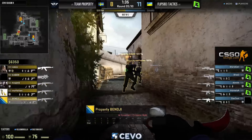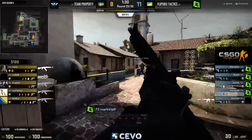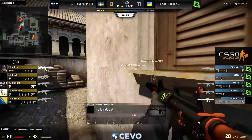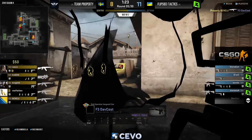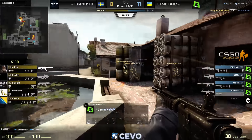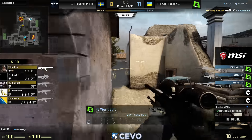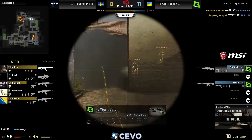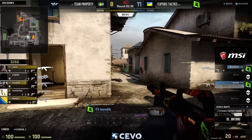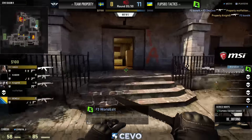Now we're into the first full rifle round on CT side. World Edit has the OP, rifles across the board. Blade is a little low with just the FAMAS — making the sacrifice to ensure the rest of his fraggers get M4s. Flip Side sticking with Colts — the majority using that type. A little different; a lot of teams have gone full A4. Property has completely steamrolled through the B bomb site — five on two while Flip Side tries to save the OP.